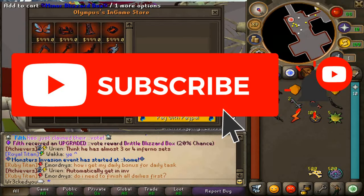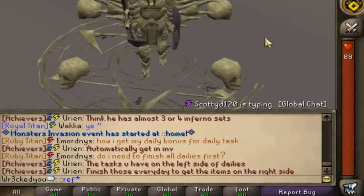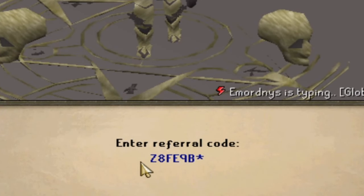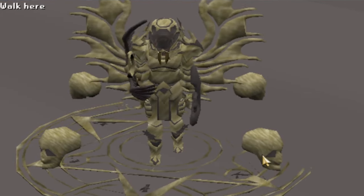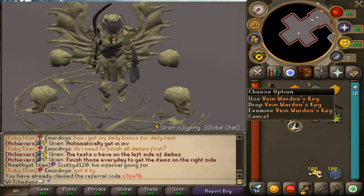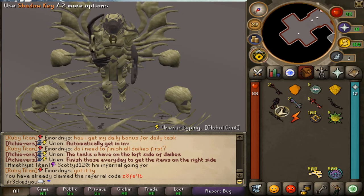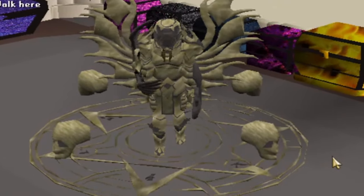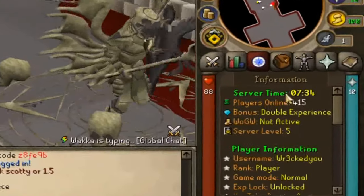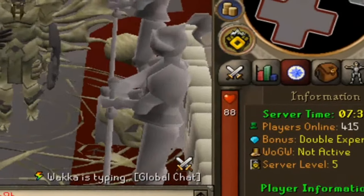Make sure you guys are notified - the server just dropped a big update. Make sure to hop in-game and type ::refer z8fe9b - doing so will give you five free minor blizzard boxes. I actually just opened these up and got a lot of stuff, a lot of free keys. You can get a lot of good stuff, so good luck on those. They're holding 400+ online which is huge - links are down below.